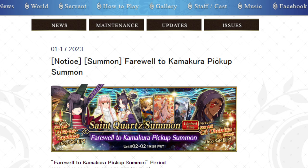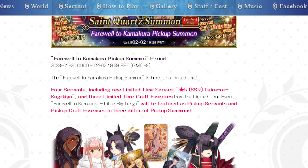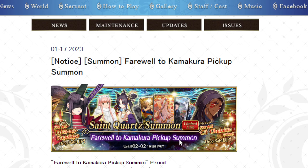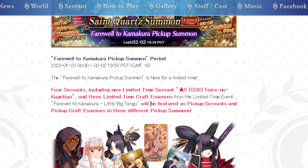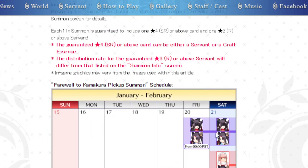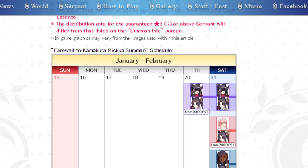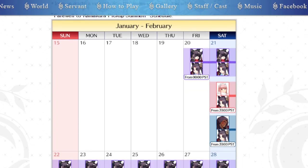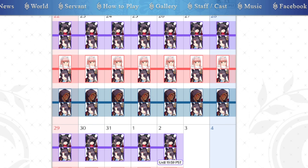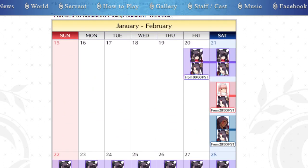The Summon the Farewell to the Kamakura Pickup Summon was changed. In the JP version of the game, this was all one big banner, and for us it will be featured as Pickup Servants and Pickup in three different Pickup Summons. So that means, according to this, as you can see here, we start on Friday, and we have Ushiwakamaru and Yoshitsune on Friday, and then on Saturday it's all three of them, and it's all three of them throughout the entirety of the days.